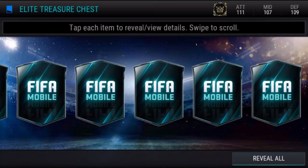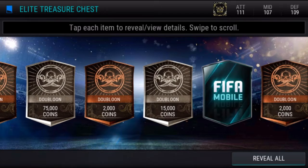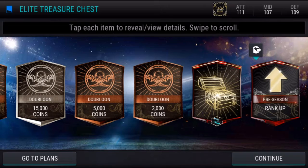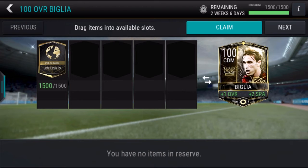Bronze, bronze, bronze — 50,000, that's pretty nice. There is the rank up token, and there's a treasure chest, 2,000 points, 75,000 — oh my god — and a 15,000 as well. Pretty decent; I've seen WKH open one and it wasn't that good, so I'm pretty happy with that.